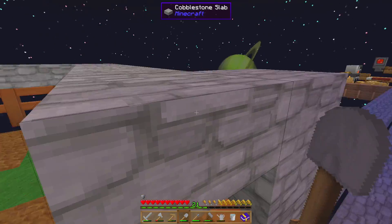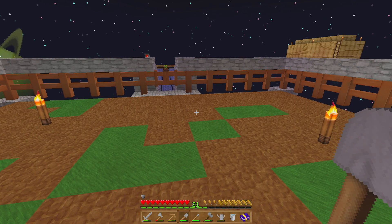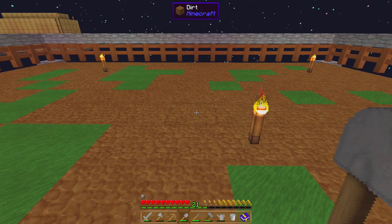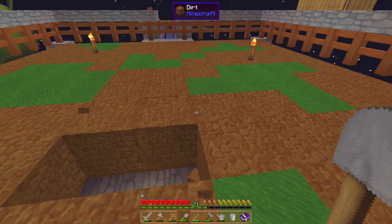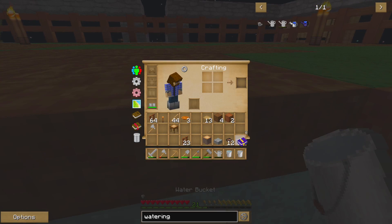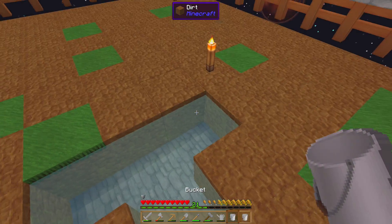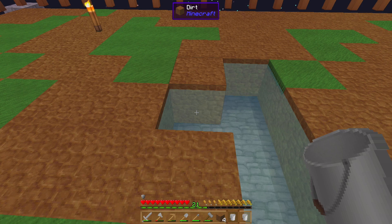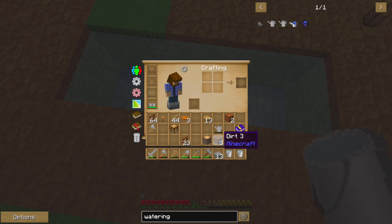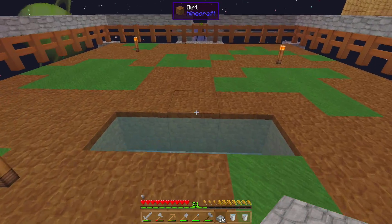Also, I'm sure many of you noticed the grass is already spreading — goodness, that was fast. So now we have our infinite water source, which is good. We can use that for farming, and we're going to need it to spawn in monsters. Because the next thing we're going to build is a lure — or rather, bait — which is going to help us attract animals to this area.